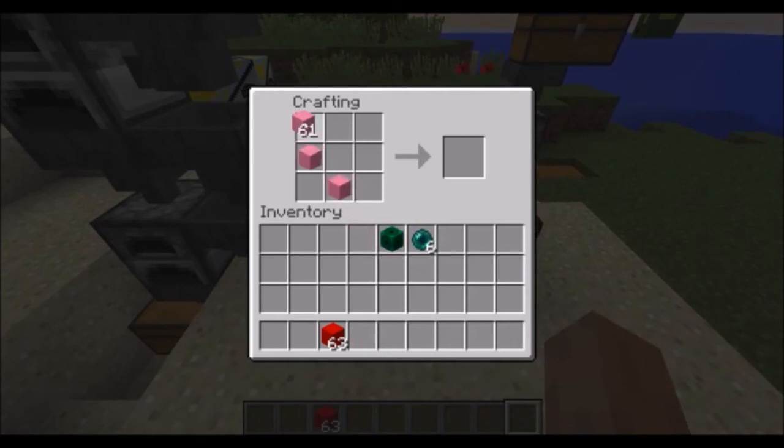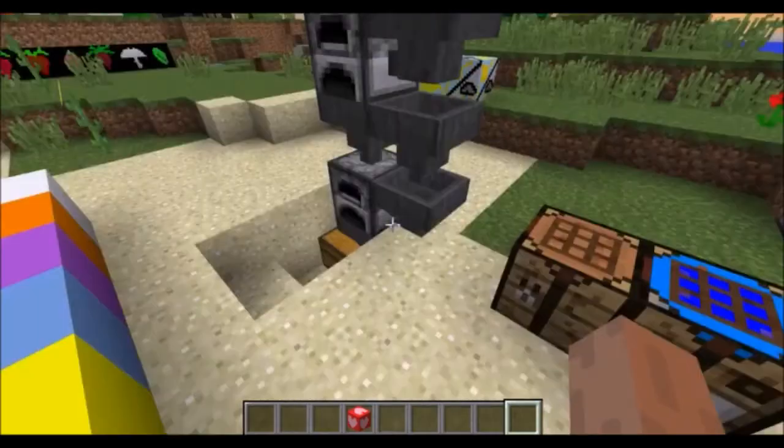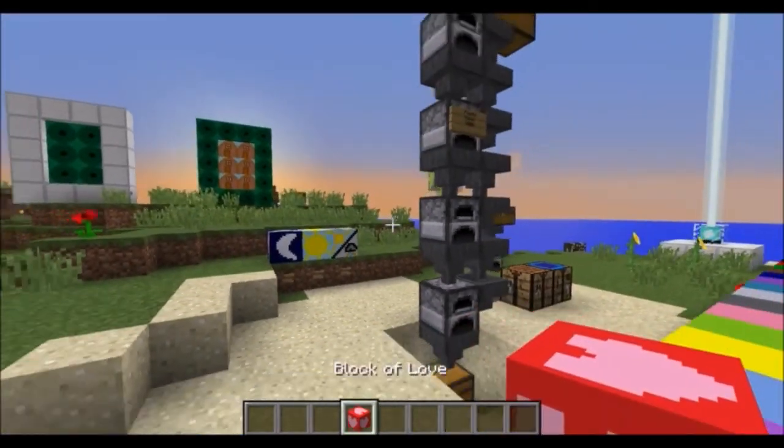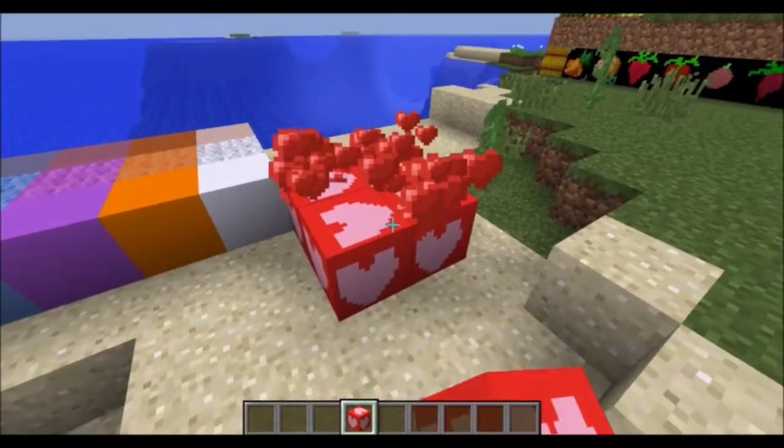There's another one that you craft in a heart shape and fill in the rest with pink blocks and red blocks — it makes the block of love. Perfect valentine's gift: you place it down and it creates heart particles all over the place.